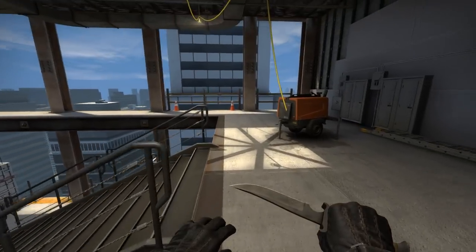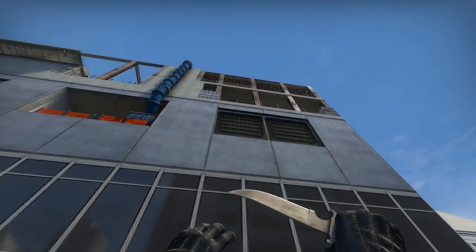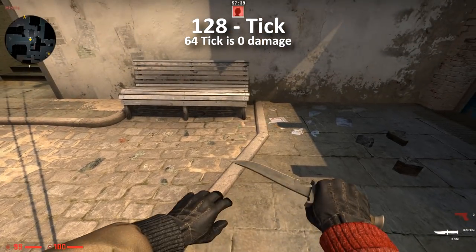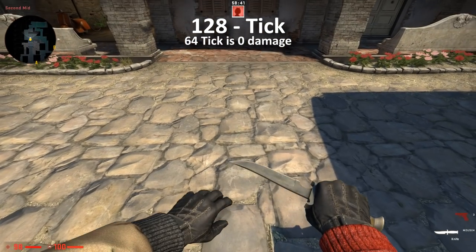There are many different heights where you can experience different damages according to tick rate. I went through a few maps to see if I could find any other places where this happens, and sure enough, I found some quite quickly on Mirage, Inferno, and Nuke.